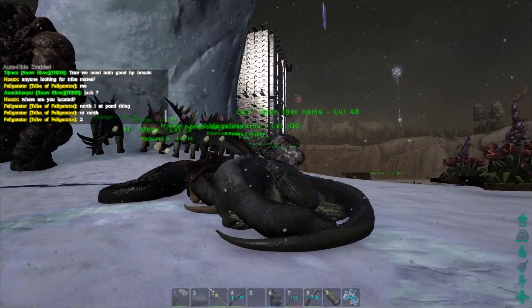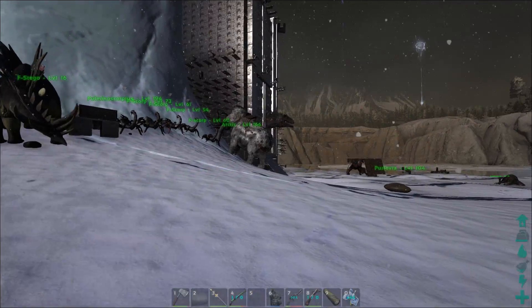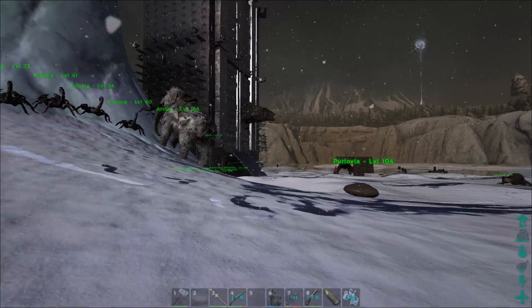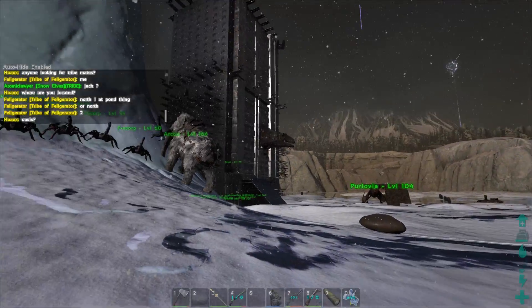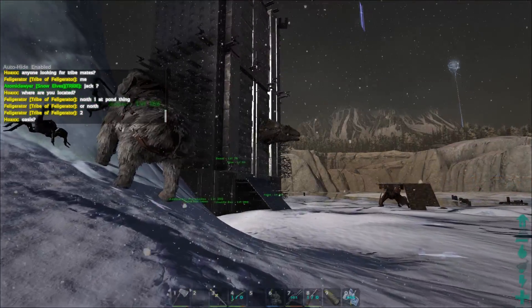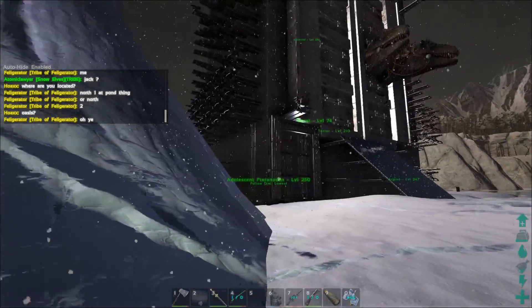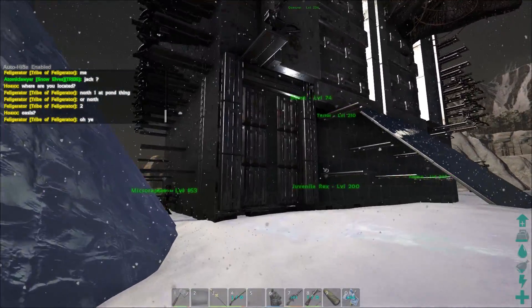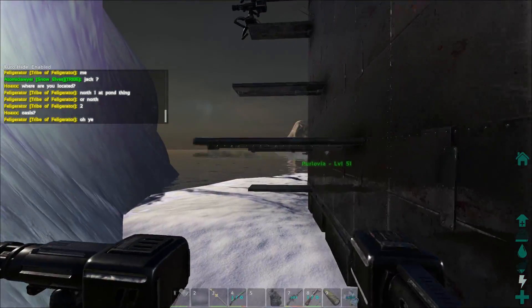We've been trying to tame up all of the dodos and all of the imprint dinos. We've only got megalosaurus here, and that's where my tribe mates have been killing it - they've been taming all the little ones. I've obviously tamed the big ones, the quetzals, the rexes, but they've been great on all these little ones. That work makes a difference because now we've got kibble for a lot of stuff. Coming over to the baby breeding base area, we've got turrets now.